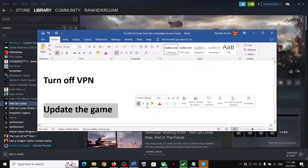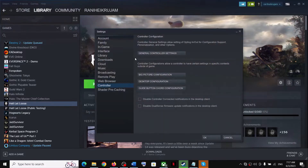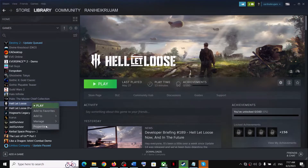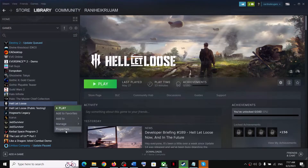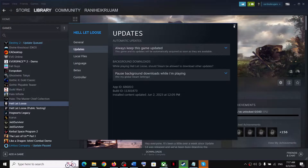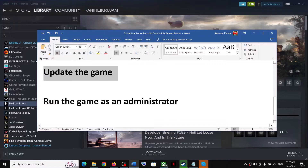The next step is to update the game — make sure your game is up to date. Right-click on Steam at the top, go to Settings. Then right-click on the game, select Properties, go to the Updates tab, and make sure 'Always keep this game updated' is selected. If you have any pending update, update the game and then launch it.